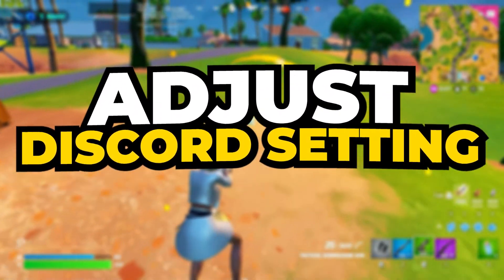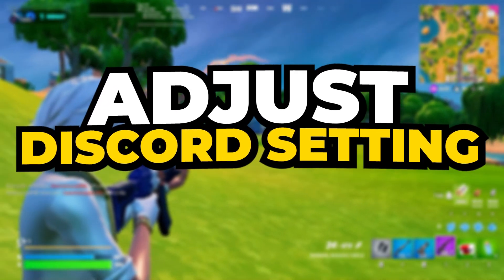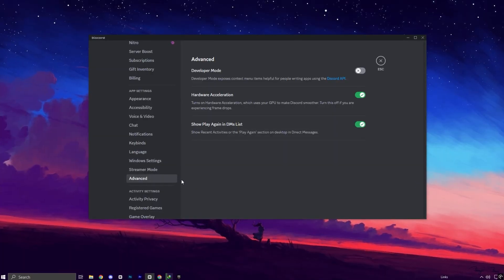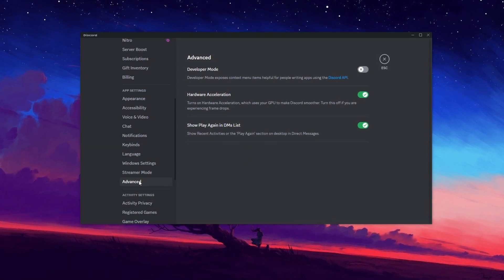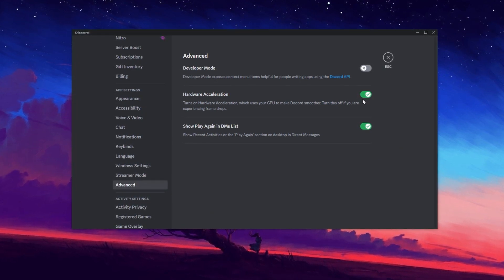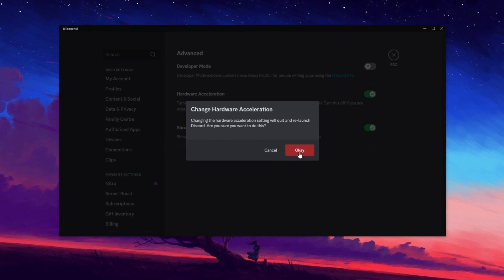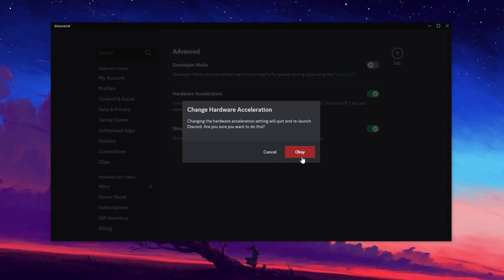Now let's disable hardware acceleration in Discord, as many players turn it off to improve system performance. While this feature helps Discord run smoother, it can consume GPU resources, potentially causing stutters or crashes if you have a lower-end PC. To do this, open Discord and go to Settings by clicking the gear icon at the bottom. Scroll down to the Advanced section and look for the Hardware Acceleration option. By default this setting is enabled, but if you run Discord while playing Fortnite it may negatively impact performance. Click the toggle to turn it off, and when prompted, restart Discord for the changes to take effect.